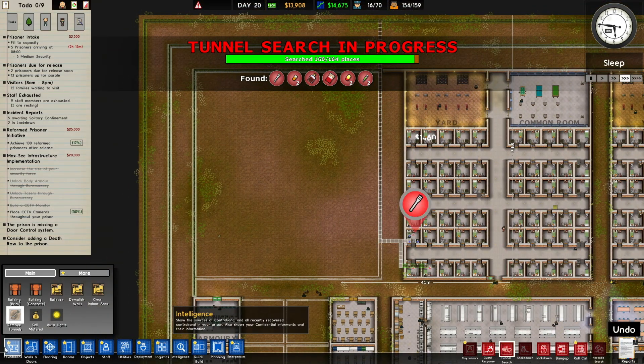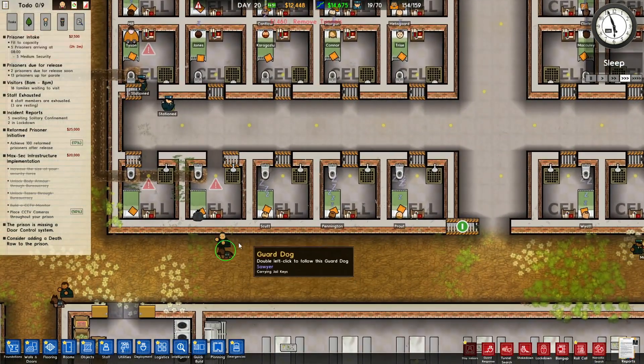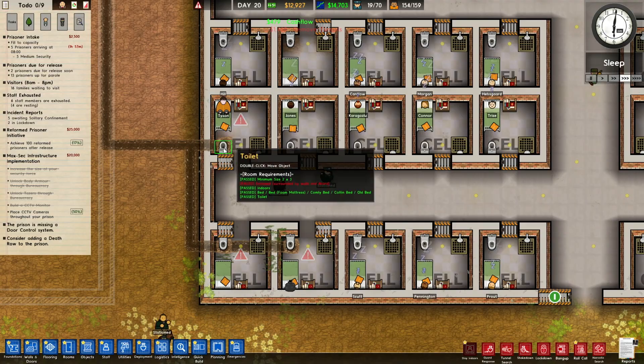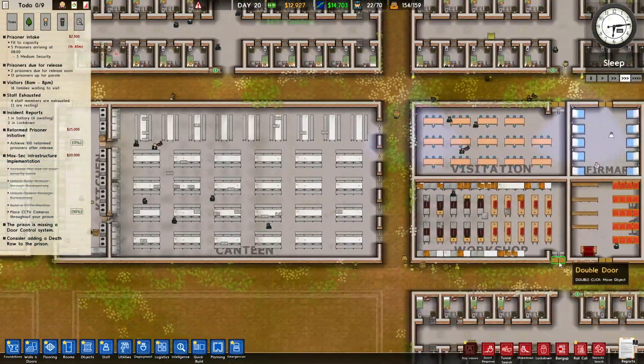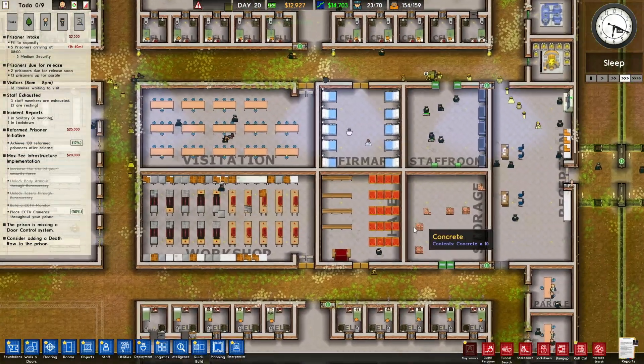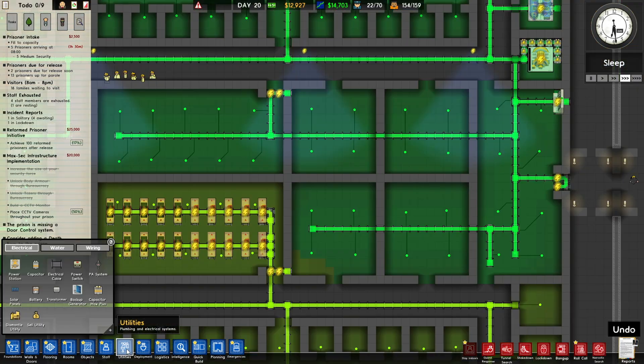Let's get rid of this tunnel quickly. One, two, and three — oh, one stayed, so that's good. Only two escaped out of the three that could. That was interesting. How many cameras can we hook up to one of those monitors? Maximum of eight cameras can be viewed at once. What if we do the same on this side — one, two, and three. That should give us more options to view everything.